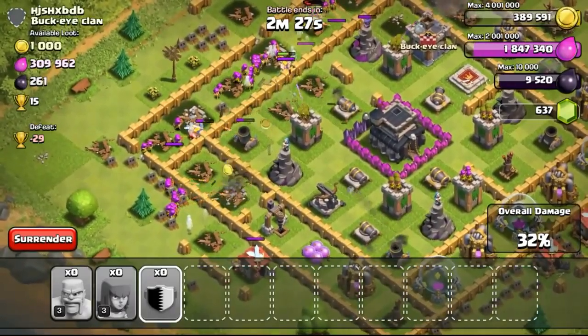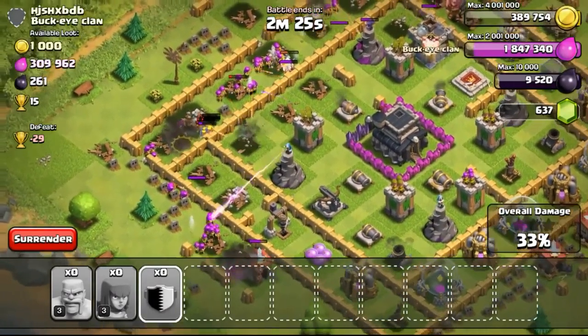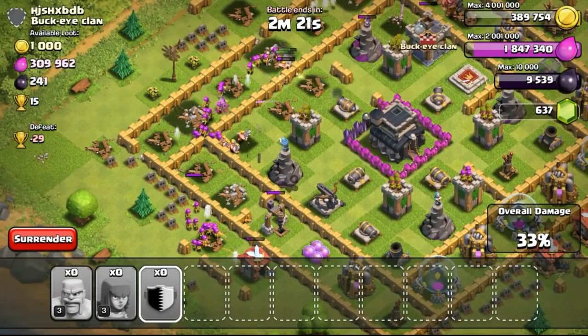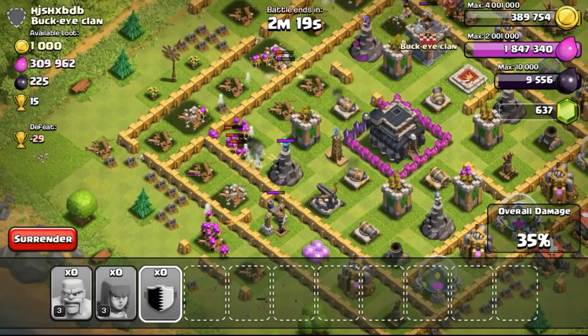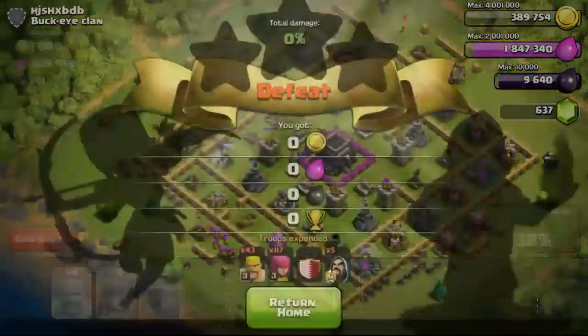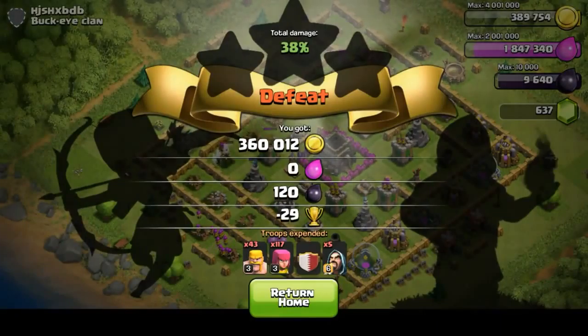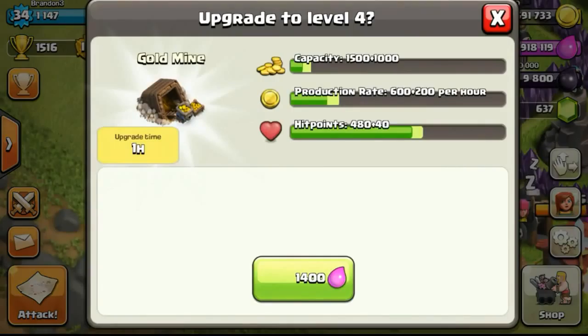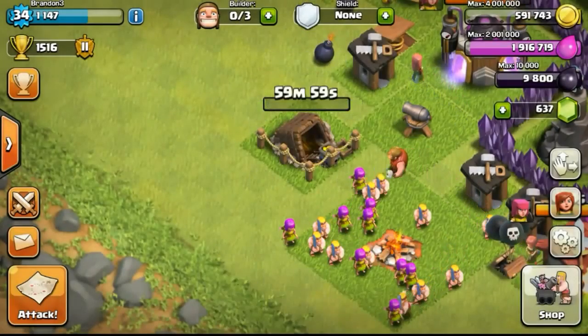Most of the time, people will just farm the gold mines and not bother about the gold storages on dead bases, because usually this kind of base won't have gold in the storages — unless the player came in to fill up his storages and then left. But most of the time the gold mines are the ones that will have all the resources. Going back to my base, the gold mine has completed and I'm upgrading another gold mine to the next level.